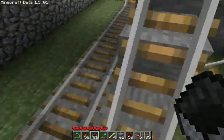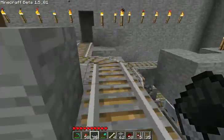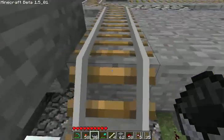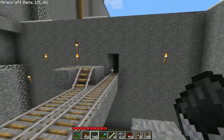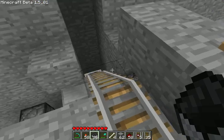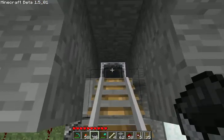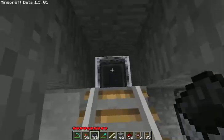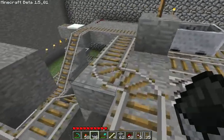It curves around, gets boosted by this booster, comes up, and it comes back out so you can use it again. I also made it so it can curve this way to go into a coin bank, but I'm not doing it right now. This cart just came down here and went down to there, which is the same as that coin slot again.